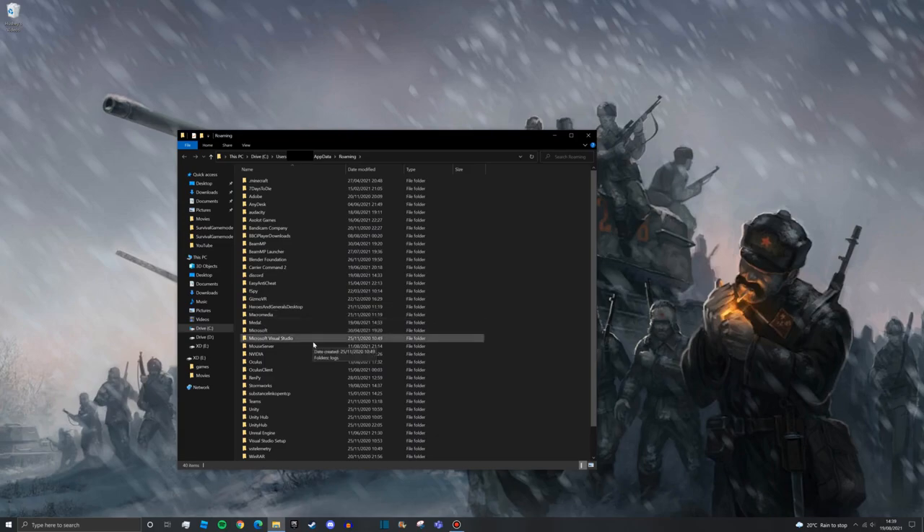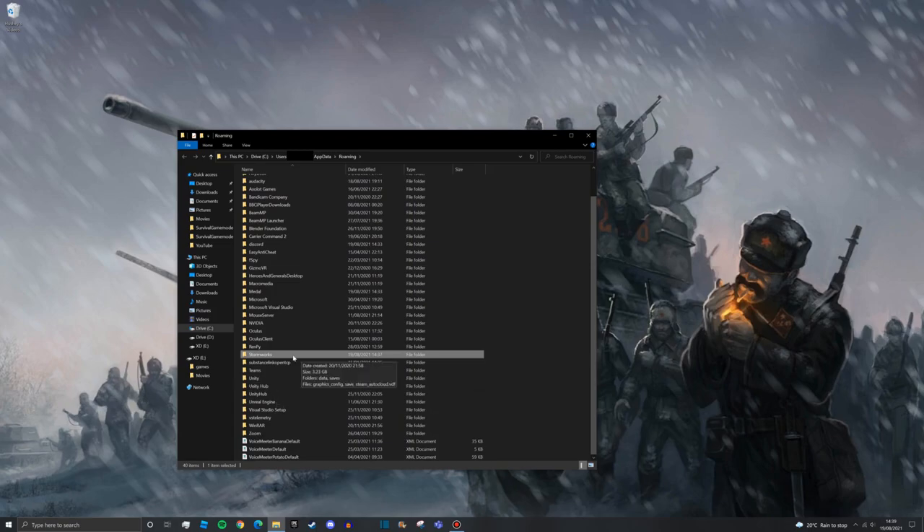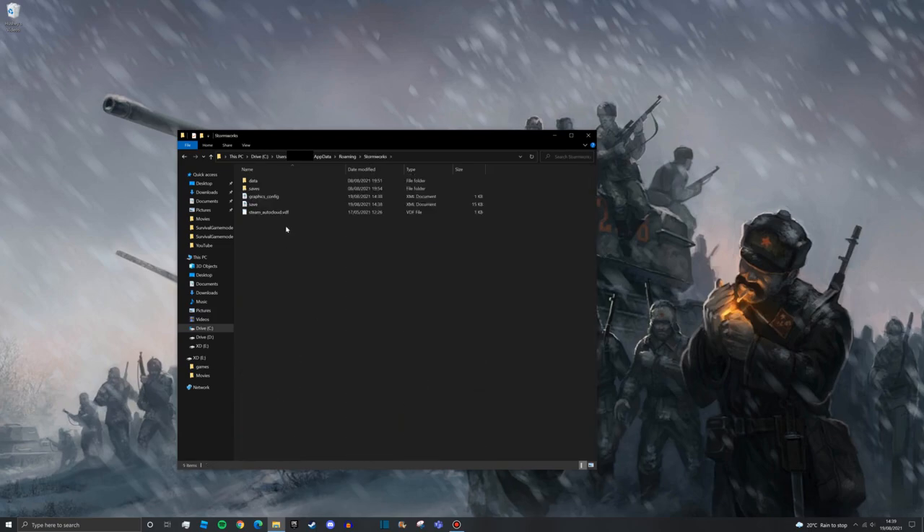You'll get a folder that comes up. Go into your Stormworks folder - it's just down near the bottom. Open up the Stormworks folder and go to Saves. In here you can see all of your saves. Go up to your survival game playthrough and double click.